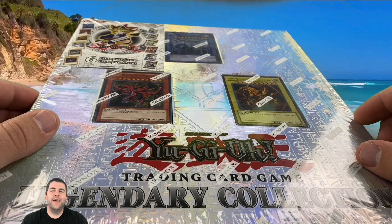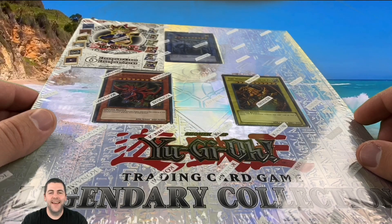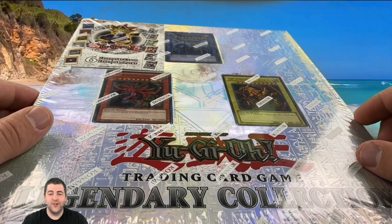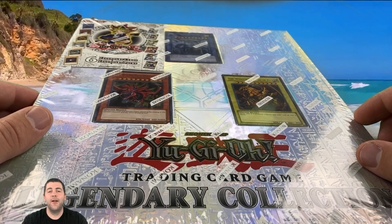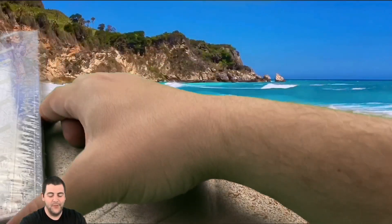What's up Prodigy squad, it's your boy YuGiOh Prodigy, coming at you with another nostalgic video. Hope you guys are gonna enjoy — today we're gonna open up the Legendary Collection binder. This came out October 5th 2010, so we're talking about a decade-old product.